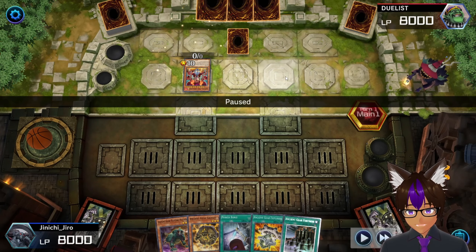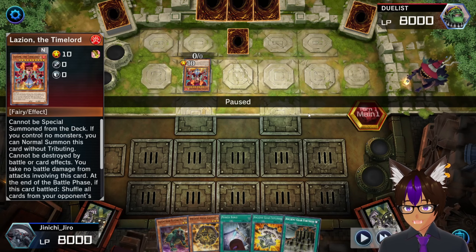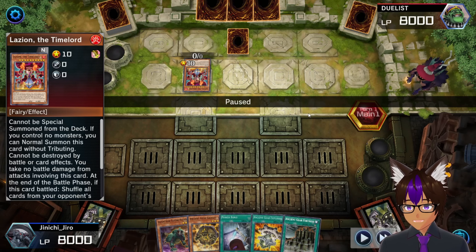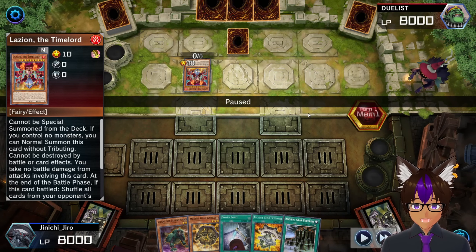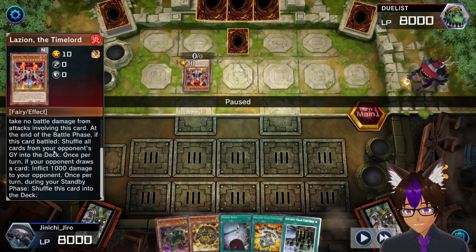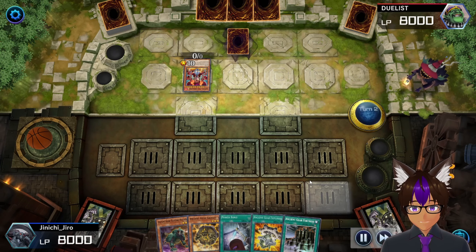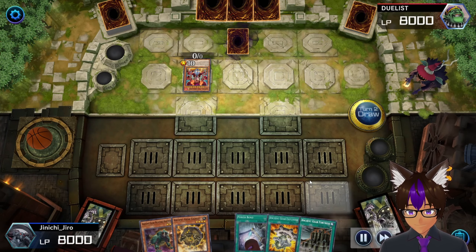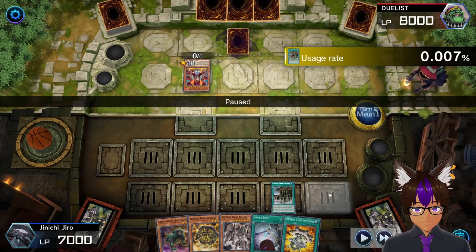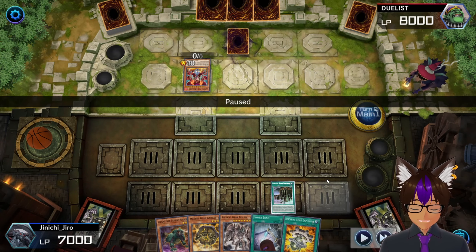He sets one face-down and then summons Lazion, which is a really good representation for how I feel about the Time Lord deck - it's just very lazy in my opinion. You can run it and enjoy the deck, I don't disapprove, this is just my opinion. But yeah, pretty good opening turn - once per draw phase, inflict a thousand. So during my draw phase I'll take a thousand damage.